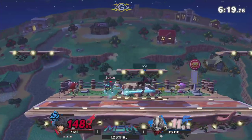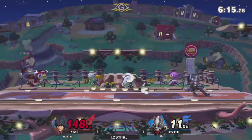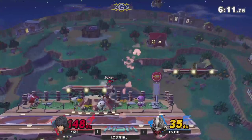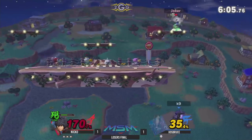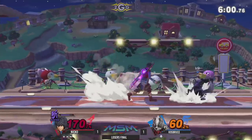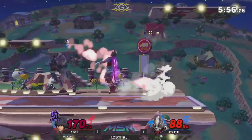Nice kick — not going to kill. Town City is too big. I like Town City. The dash attack — I wonder how safe that dash attack is when spaced properly. Looking pretty good. Very nice attempt from K9 there, but Niko was a little bit too smart about that.